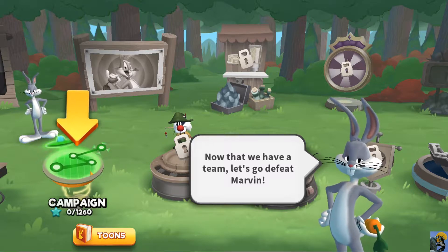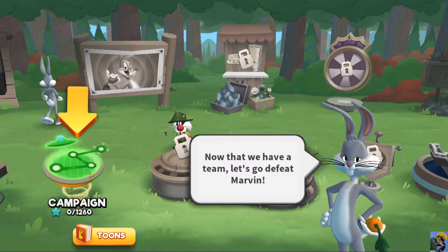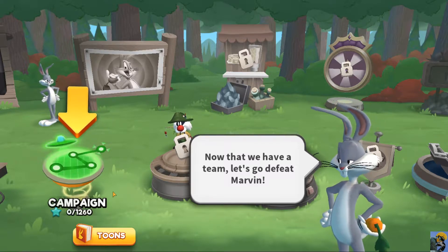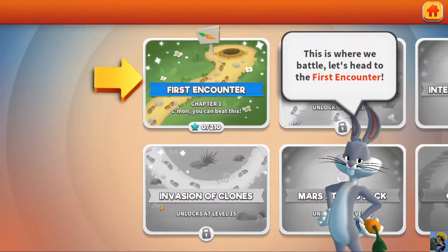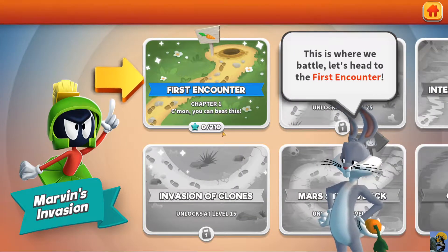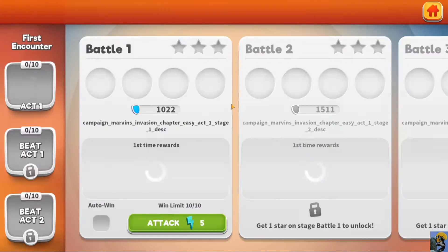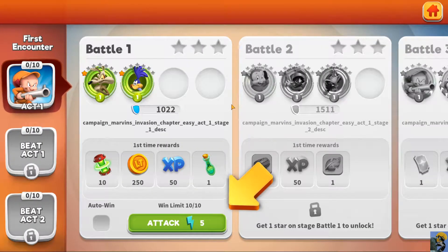We're diving right into the game and doing the tutorial — it's Bugs and Sylvester Jr. We can go to the first encounter, this is where we battle. It looks to be a turn-based RPG character collector. It's going to take five energy to do battle number one, and we are fighting the Roadrunner and Wile E. Coyote.